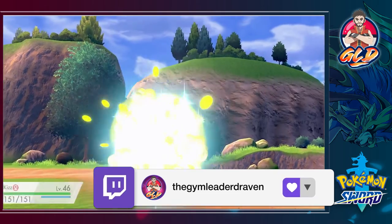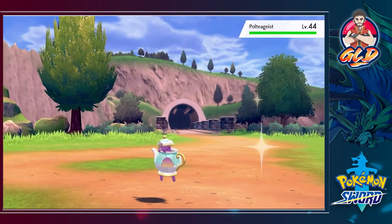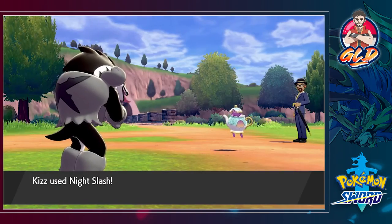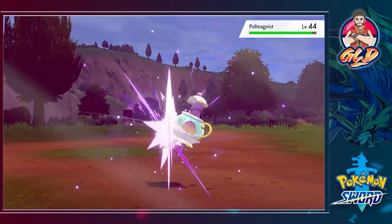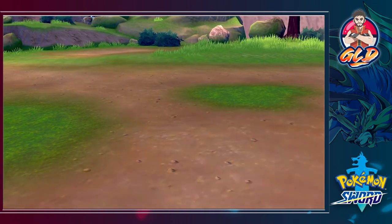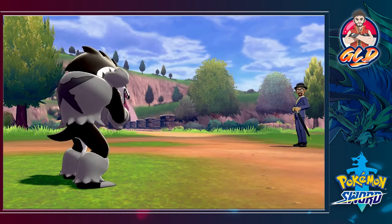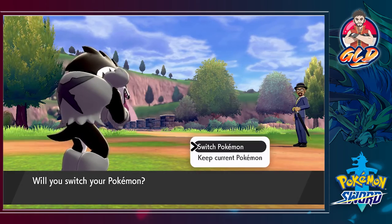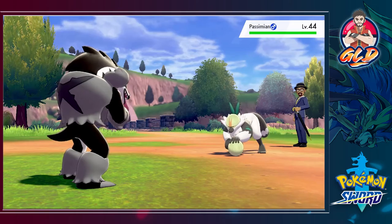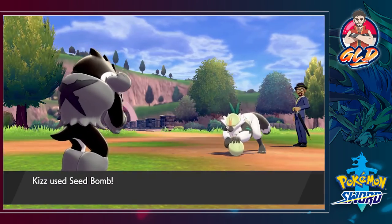I was actually thinking of probably switching up a Pokemon here and there — maybe switching out Corviknight because it feels like I need to actually switch out some Pokemon to make this team a little bit more fluid and powerful going into the final gym battle and the Pokemon League. Passing by Passimian — oh it's that guy! We're gonna figure that out. Here comes a Seed Bomb.